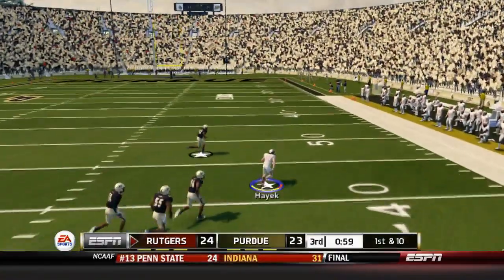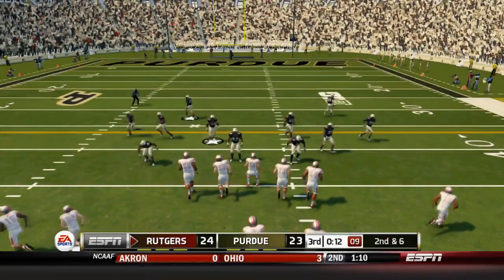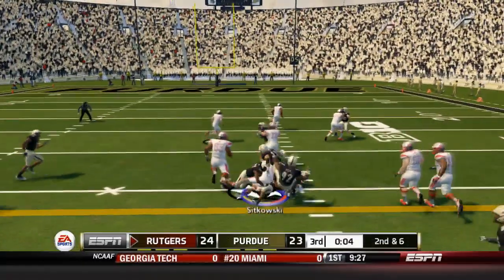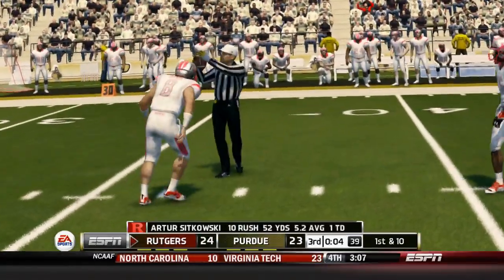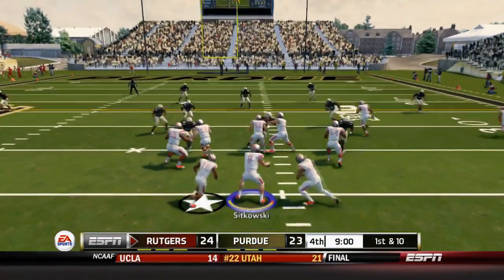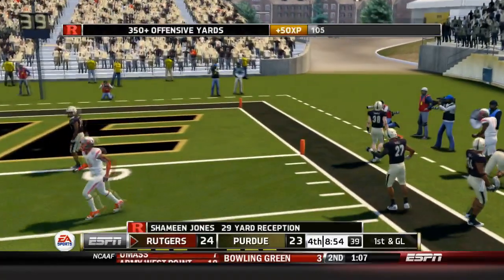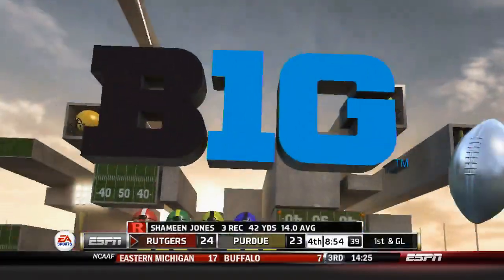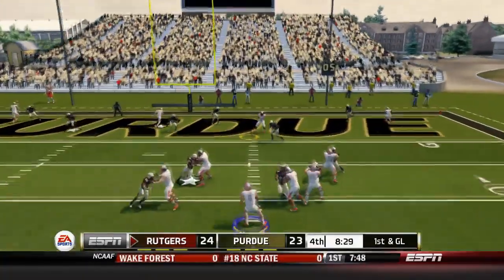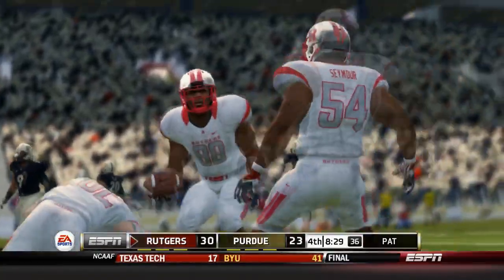Sikowski back to throw, he's got Hunter Hayek down the middle, to the sideline — Hunter Hayek goes again for a big gain of around 25 to 30 yards. Hunter Hayek with the playmaking ability in the third quarter. Here's the read option, Sikowski keeps it for the first down — gain of 9 — and that takes us to the fourth quarter. 1st and 10, play action, Sikowski's got Shameen Jones down the sideline for 29 yards. The passing attack is really getting going. Now 1st and goal at the 5. Sikowski throws down the middle, he's got Jerome Washington for the 5-yard touchdown.